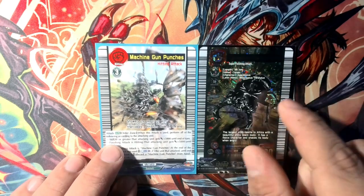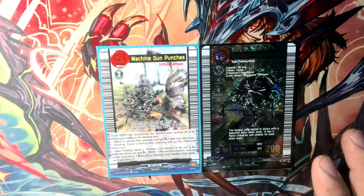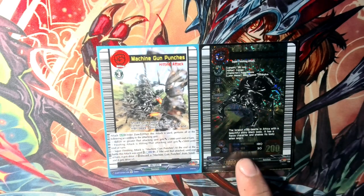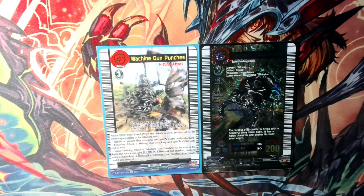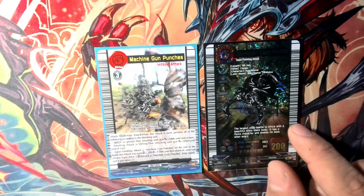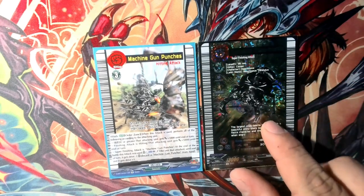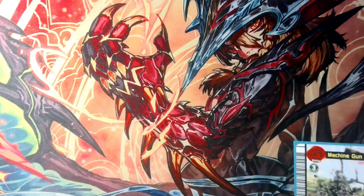Moving on to the last attack and its corresponding beetle: the grade three hitting attack, which is what we built our deck around. Going down the checklist — skill 20, it's right there at the bottom, skill 30 — it'll get plus 5k, and then if the finish attack is hitting, same thing, right there, another plus 5k. The Super Finish attack is Machine Gun Punches. You can discard a copy of this at the end of the battle that attack was used, counterblast 1, re-stand the unit, and it gets drive minus 2, but then drive plus 1. Basically: you swing, then re-stand it, it loses two drives but gets one back.